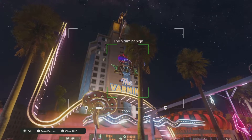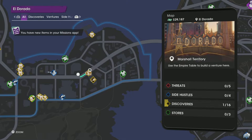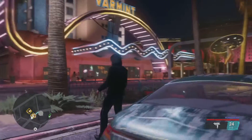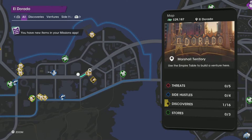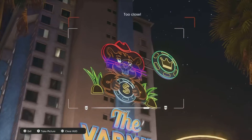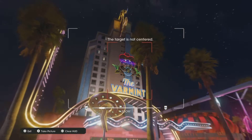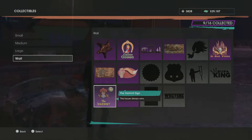Next up, let's head over to the Vormant, which is just a little bit down the street from where we were — right over here in El Dorado. You don't really have to go too far for this one. The Vormant is very hard to miss — it is right off the strip and it is a giant hotel sign. Pull out your phone, snap a picture of the Vormant. This is also a really cool looking wall mount. It was very hard to get it centered, but once you get it done, you're going to have yourself the Vormant sign.